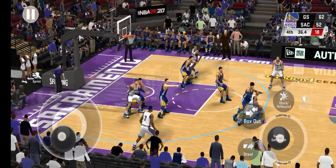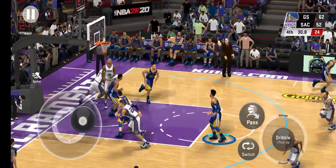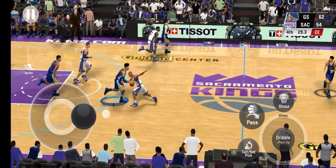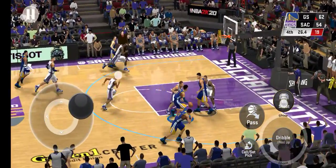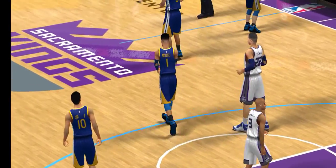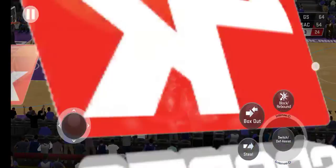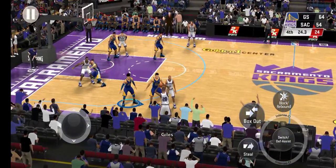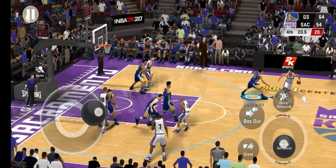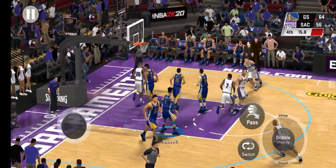Pass to a reason, deep pointer. Sacramento gets it back. And he's through — that went close. Good look, wouldn't make that for most of the time. Nice concentration here at the double clutch layup. Timeout called by the Kings. Pass to a reason. The feather touch on the finger roll. Beautiful.